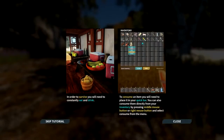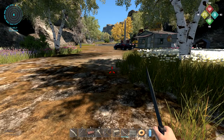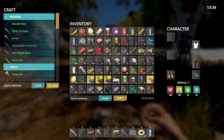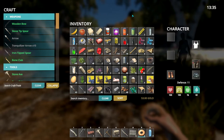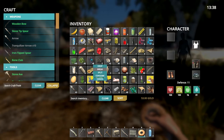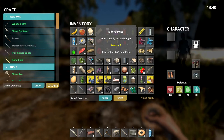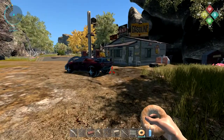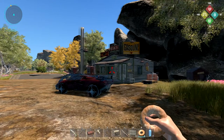The tutorial says: to survive you'll need to constantly eat and drink. To consume an item place it in your quick bar or press the middle mouse button on it in your inventory and select consume from the menu. I just press my hotkey and left click to eat, or I can go into my inventory and find something like elderberries - you can just say consume like that or press middle mouse button. Got all of it - seems to be working as intended.